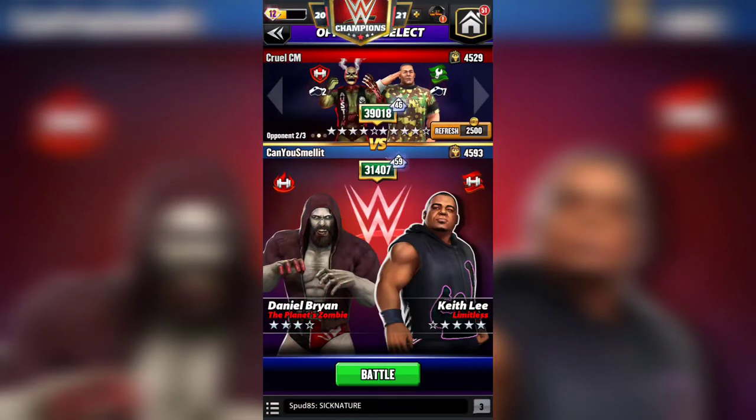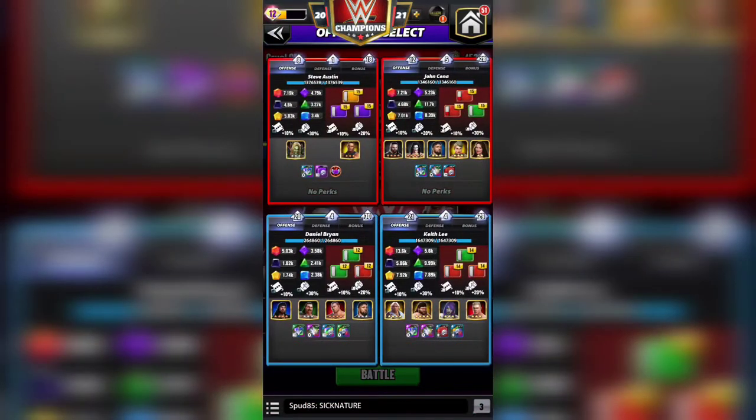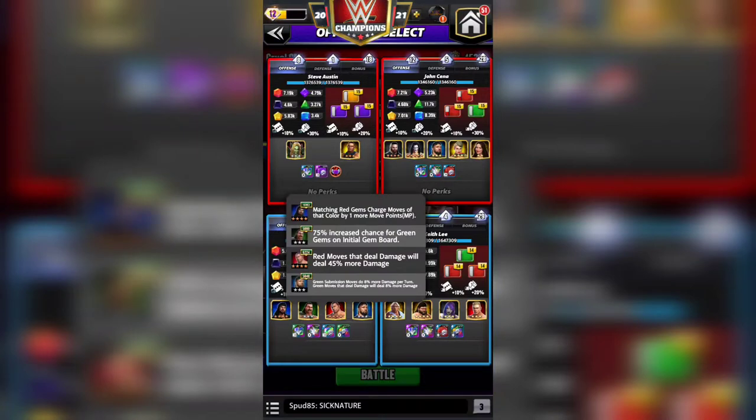Hello everyone, great jman gaming here. I just wanted to show you a video on how you can get Keith Lee, or any red-green user, tagged in using zombie Daniel Bryan. A lot of people got him in the latest or a recent event. MP perks are not good in this feud or showdown.